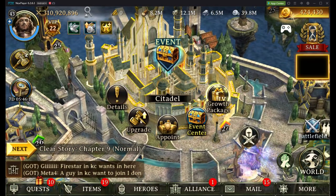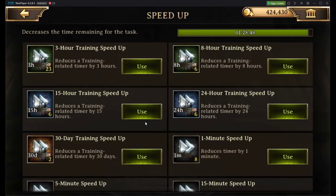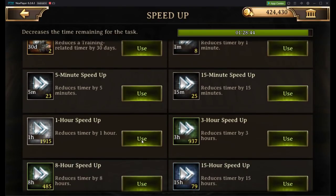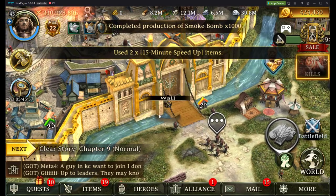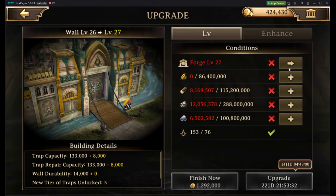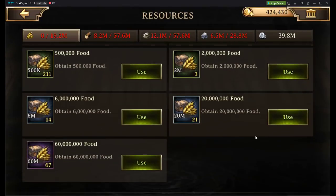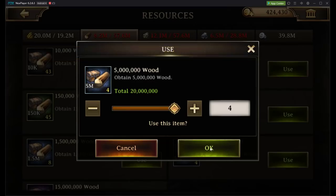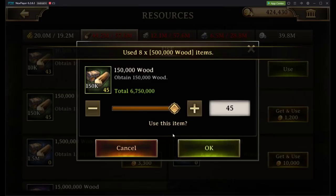Alright, now we can go ahead and take a look. We have the wall here, we'll speed up this little training. That's what we need — the forge at level 27. We need some resources, so we'll open up some packs. That is a lot of resources.